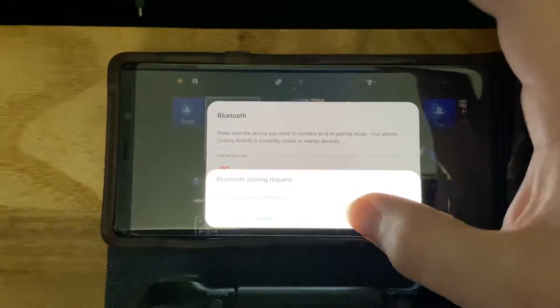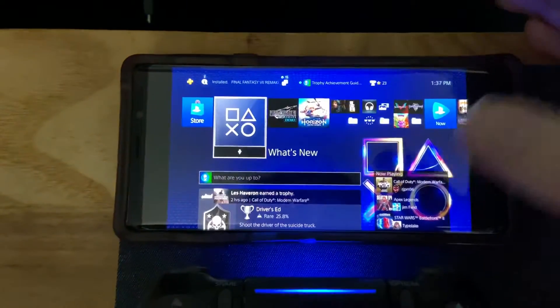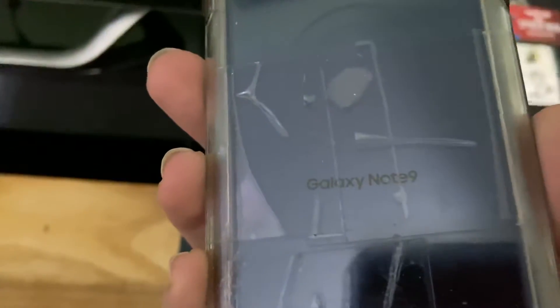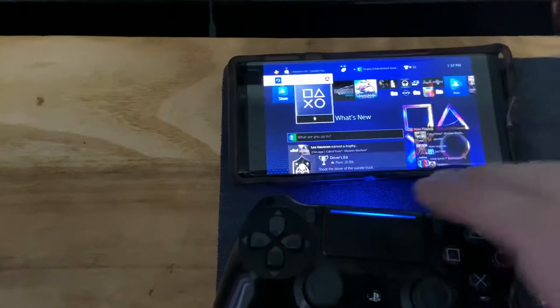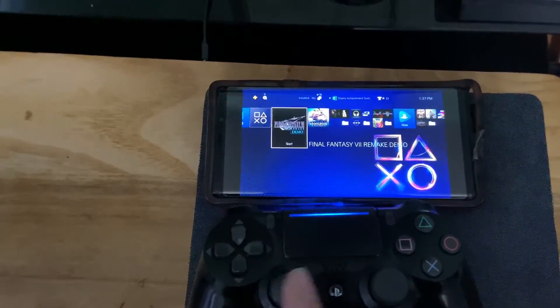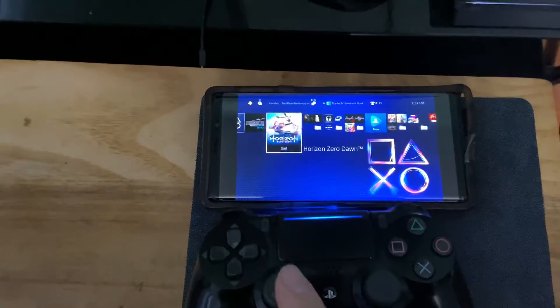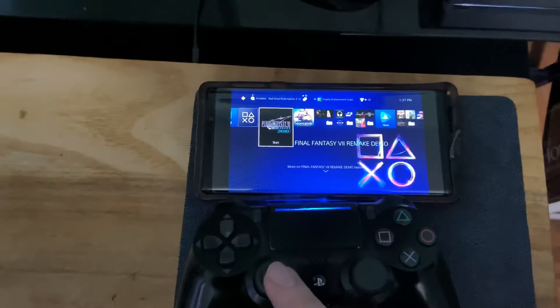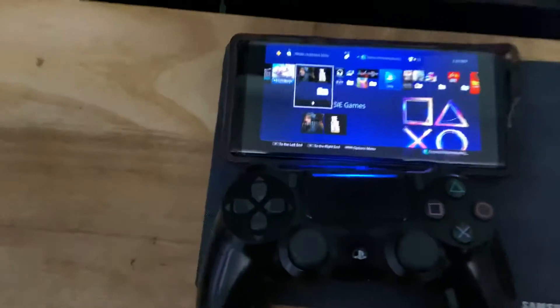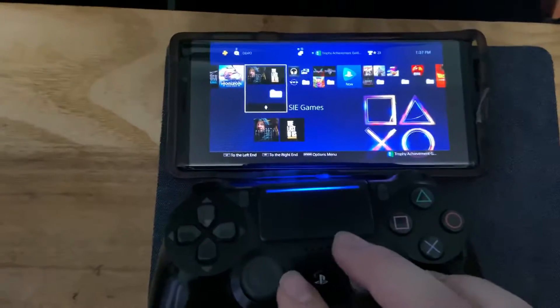Controller is now paired. Okay, let's head down — and the moment of truth. Before we do that, it's the Note 9. Let's go ahead and move the analog stick, and there you have it — we can finally use the DS4 wirelessly to our phone. So that means if you're on vacation or you're away from home, you're all set up.